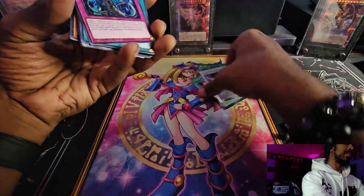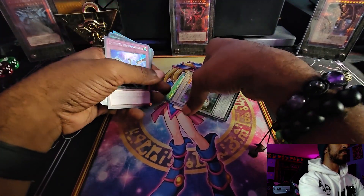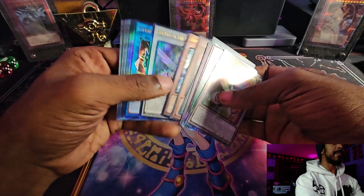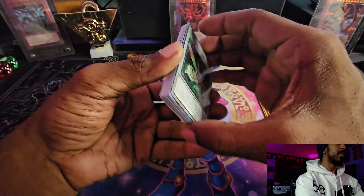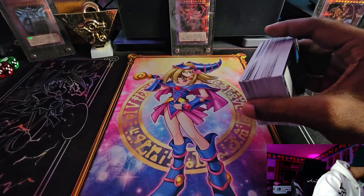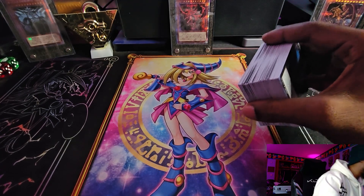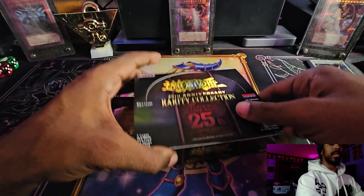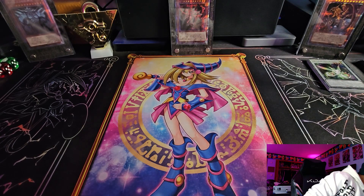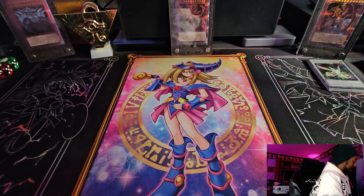The booster box results: four Collector's Rares, three Platinum Secret Rares, three Quarter Century Secret Rares, and now five Ultimate Rares. It should have been four Ultis, four Collectors, three Platinum, and three QCRs. So we actually got five Ultis instead of four - broke ratio on that one. Let me get these cards out of the way and get the blisters together.